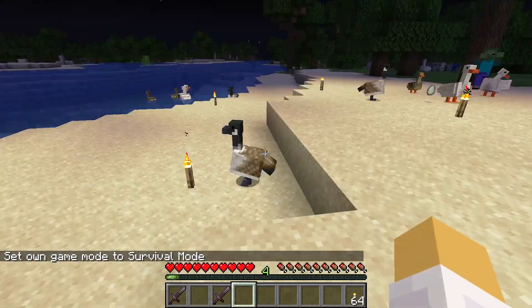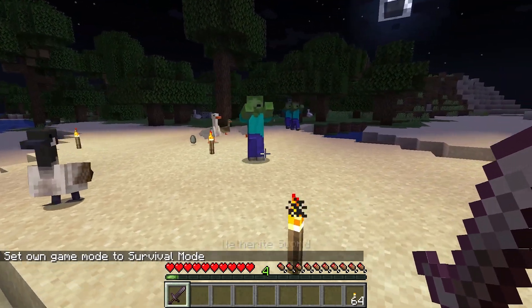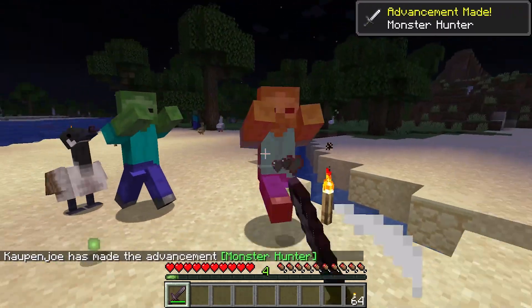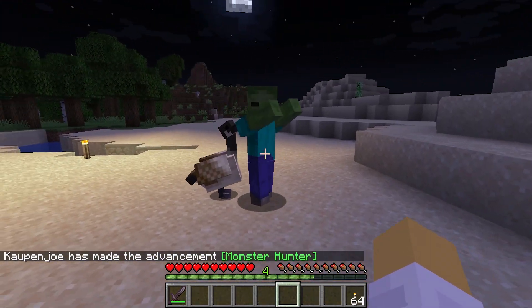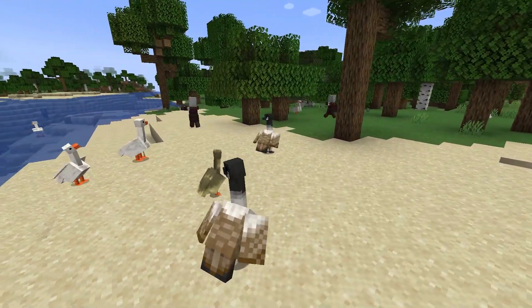But they can be more than just adorable. Once tamed, give a weapon to the goose, and you're sure to win any fight that might be fought. They also scare any Illagers away if they come too close.